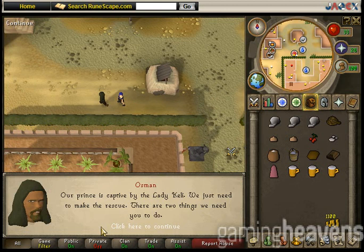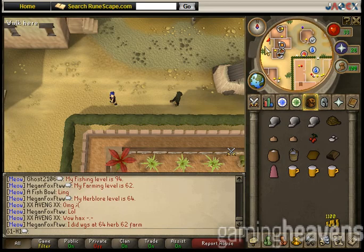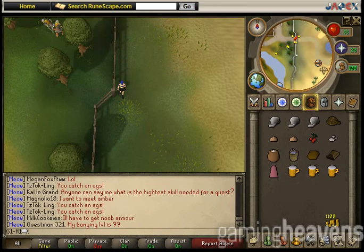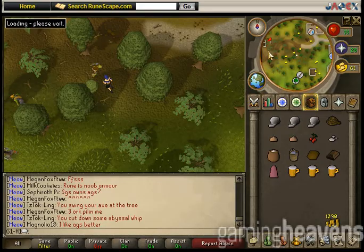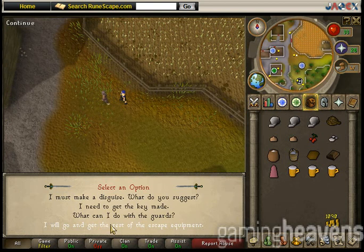Let's speak to Hassan, then speak to Osman. Make sure to run through all the options that you can. Now we need to go to Draynor, which is pretty much due west. Make sure to run through all the options that you can with Leela there as well.